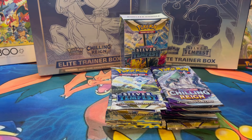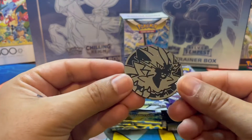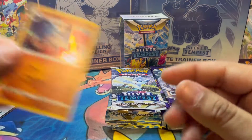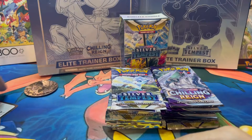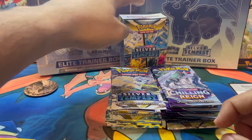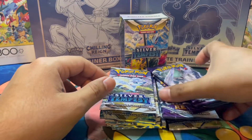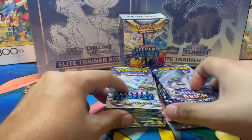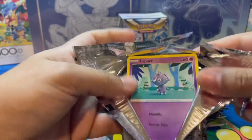All right guys, there you have it. We have all our packs laid out right here in front of us. I had one of the checkout blisters, so it came with this coin, this nice promo right here — Kranidos — and then the code card. This is the box that came out of the blister, and then these are the three Chilling Reign packs we got from the sleeve packs. Let's go ahead and start off with Silver Tempest.